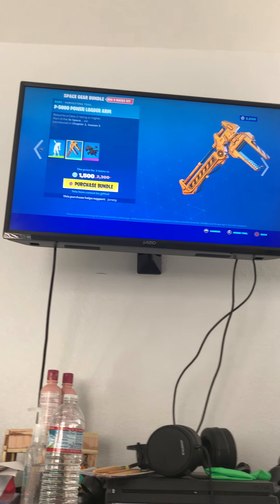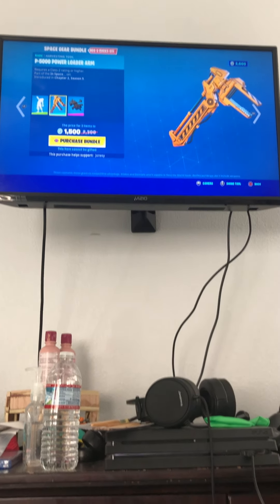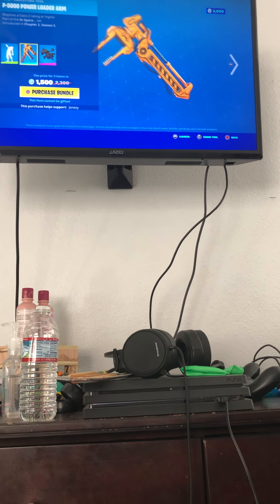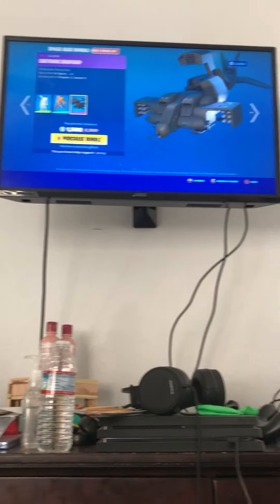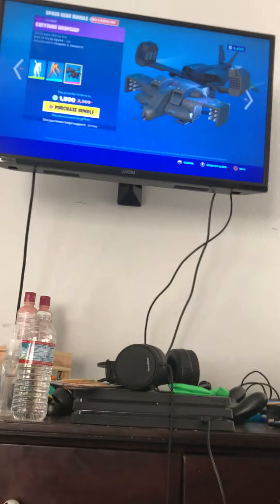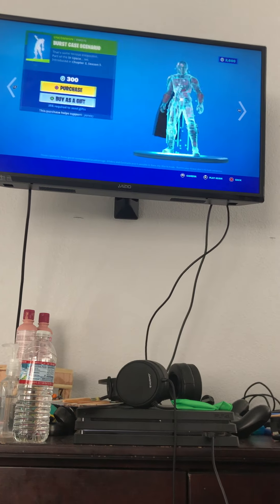The P-5000 Power Loader arm — I'm guessing this goes on your... no wait, it's a pickaxe, it's just a pickaxe. And the Xenomorph dropship — you can just buy it separately.